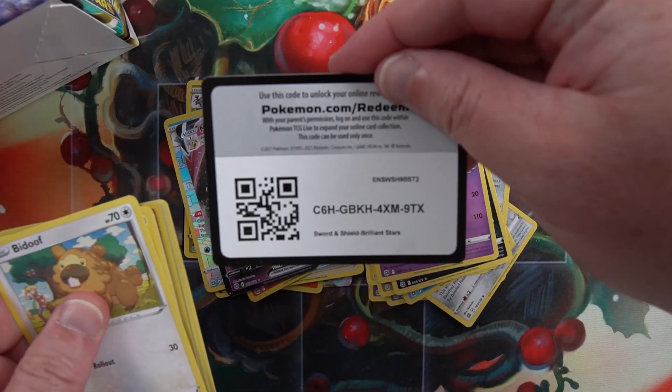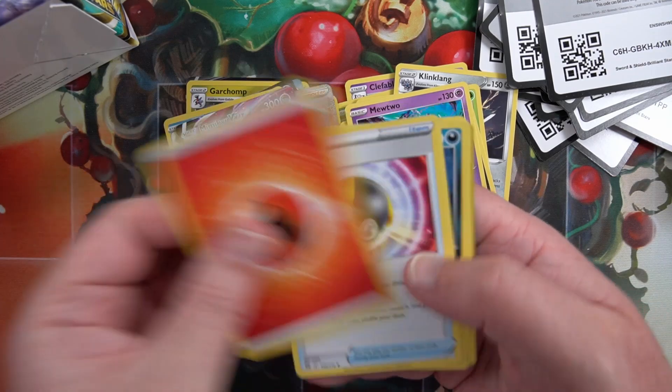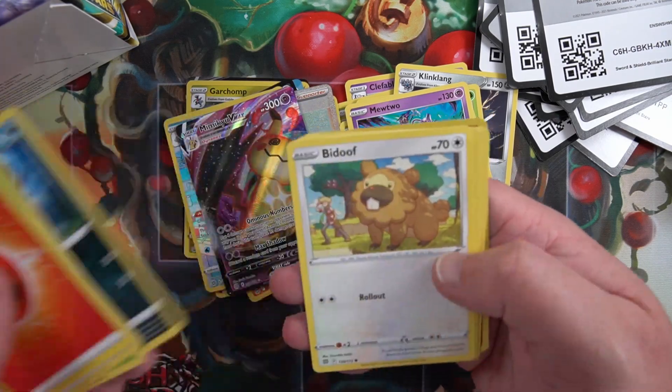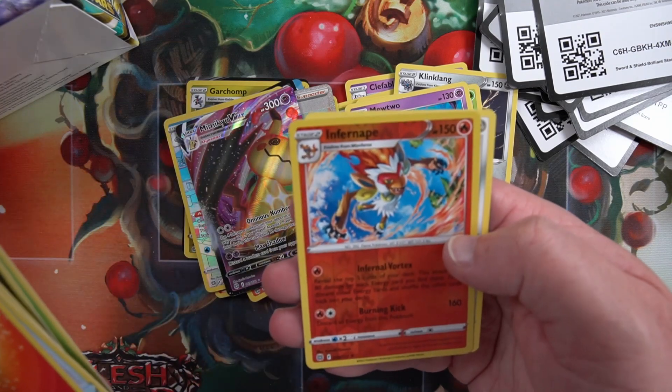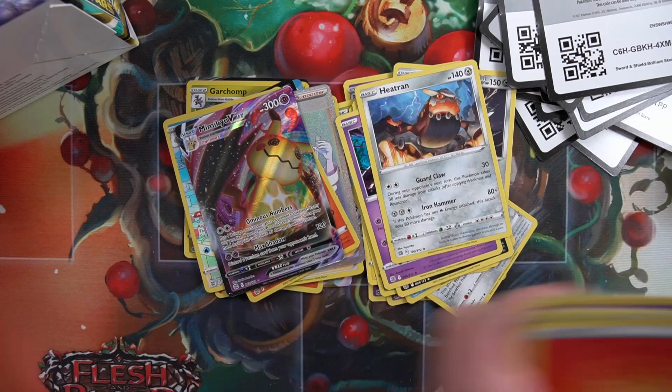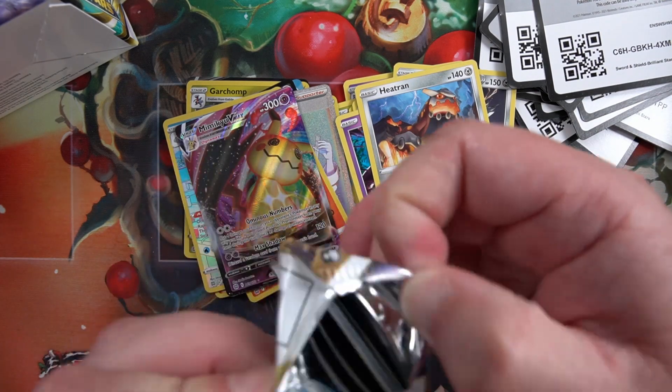Code card, for the front. Ultra Ball, Bidoof, Electrobuzz, Infernape reverse - and a Heatran. Nothing. Keep getting those Infernapes.